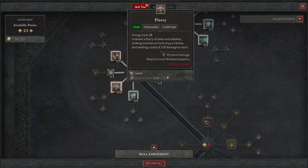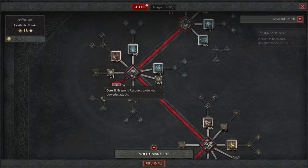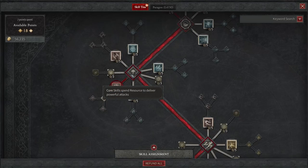That next ability is going to be Flurry. The energy cost of Flurry is 25, and you're going to do a lot of damage — it strikes enemies in front of you four times, dealing a total of 219 damage to each. We'll take this five times to get it fully leveled up. The damage right now is at 306, and you can get it to the next rank at 328 if you have a weapon or amulet that increases the rank of your core skills.